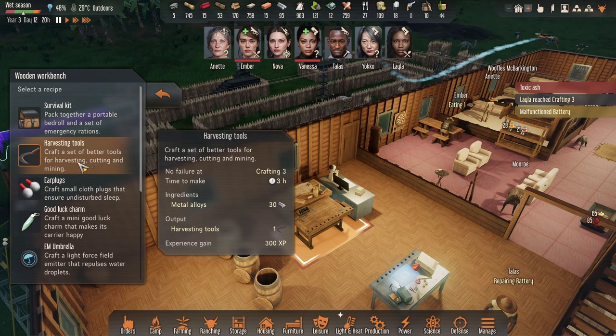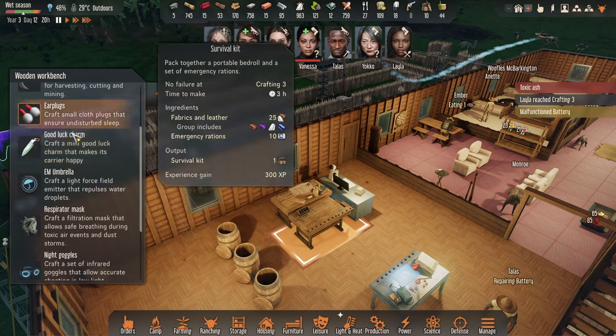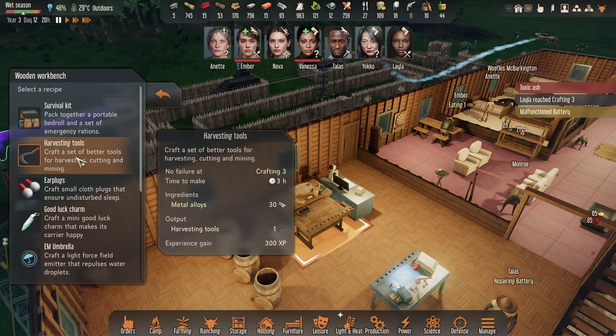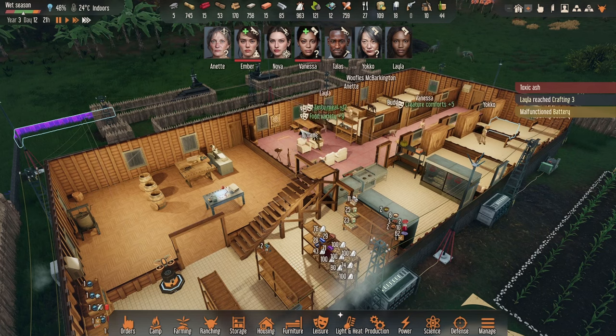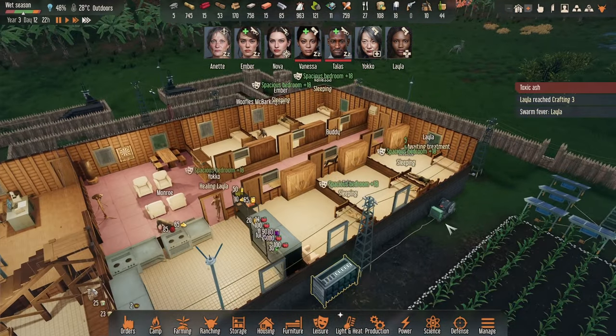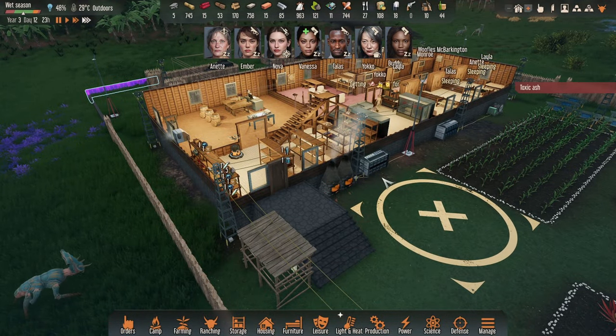Let's review the crafting queue: good luck charms and umbrellas are in stock — maybe a few too many umbrellas. Harvesting tools would be useful for Annette and Angela since they do a lot of farming, but they cost 60 alloys which is quite a lot. Earplugs, survival kits, night goggles, signal flares — these all become available with further research. Maybe not right now. Runtime forward — people are eating pies and having a lovely time.